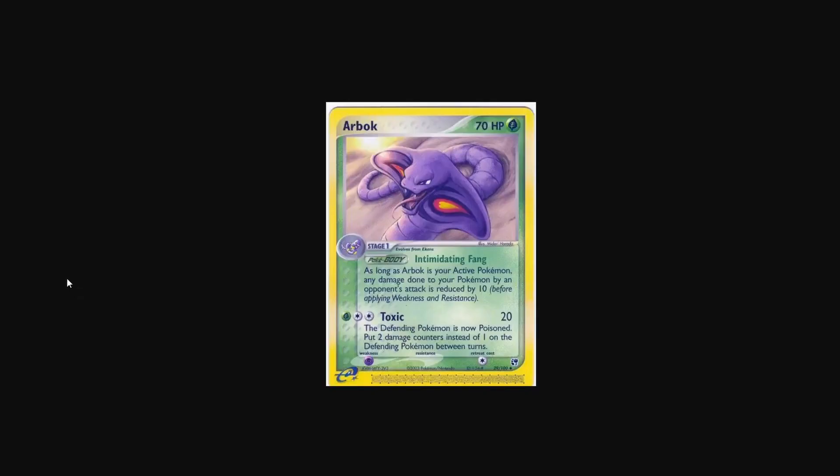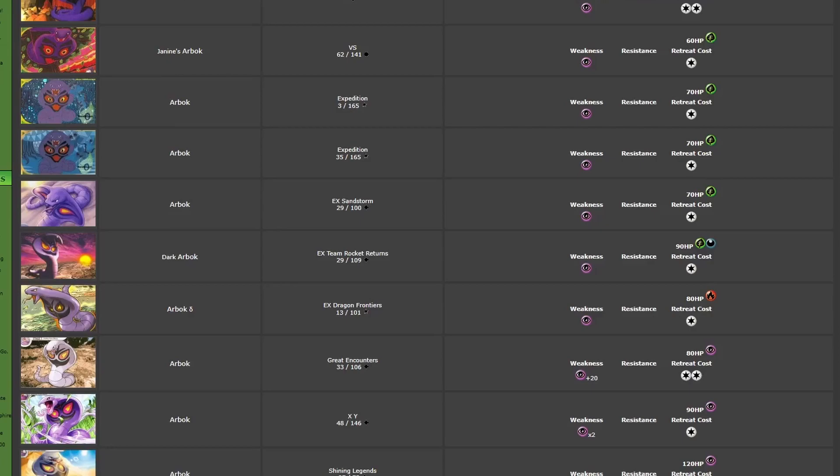Next, we have the Arbok from EX Sandstorm by Midori Harada. With a lot of these cards, there's not a lot of them that I really dislike — I like all of these because the artists are all just different. This one is really nice too. I like how it's slithering along with the sun in the background, slithering on the dunes. That was a big theme for Sandstorm, so that's a really nice Arbok.